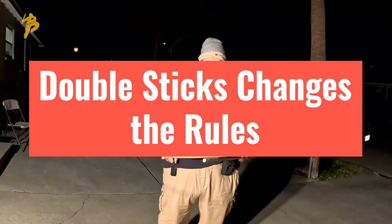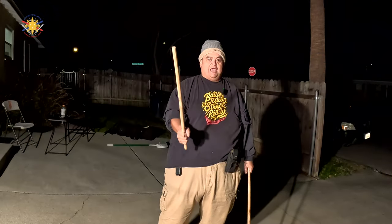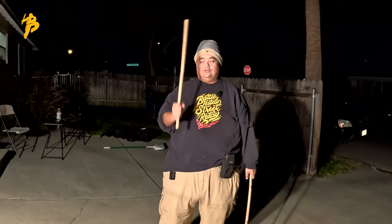The double stick changes those rules. In double stick, your right hand is your attacker and your left hand is your attacker. But also in double stick, your right hand is your blocker and your left hand is your blocker or your defender as well.